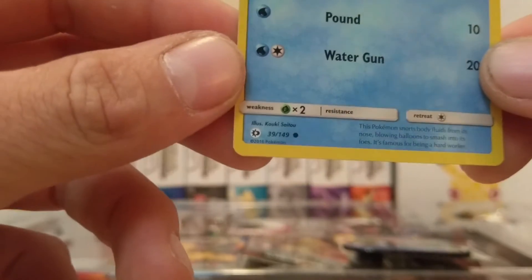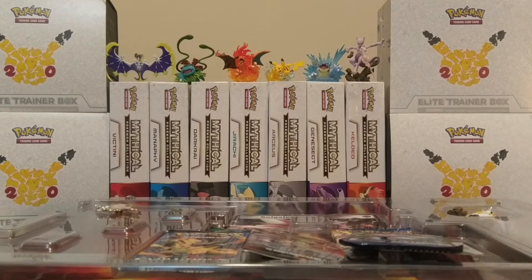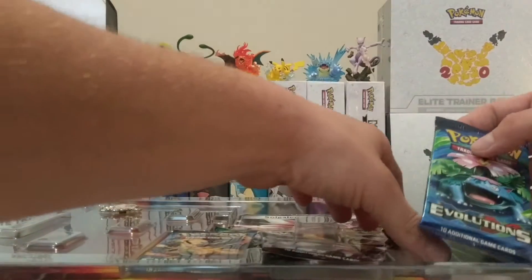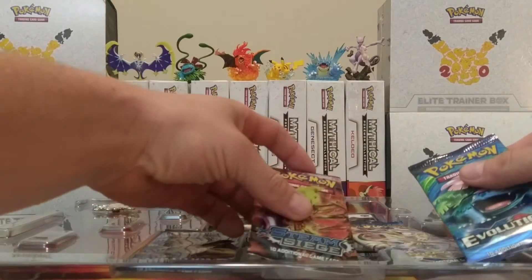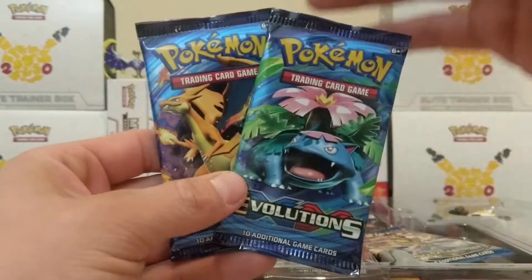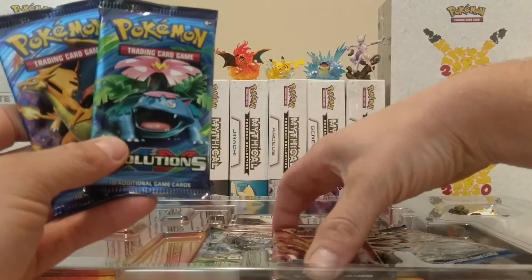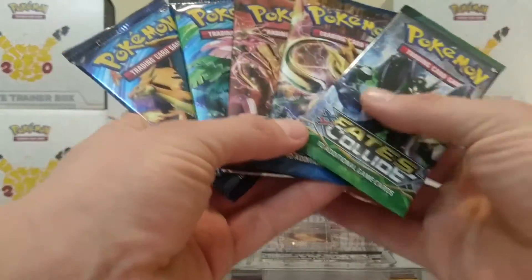And this is Popplio — number 39 out of the set. So it's actually pretty cool; you get some of the newer cards from the upcoming set. Back to the giveaway: we're giving away 10 booster pack code cards. To enter, make sure you like the video, comment, and make sure you are subscribed. We're going to pick a random winner and leave the video up for a week so anyone new to the channel has a chance of winning.